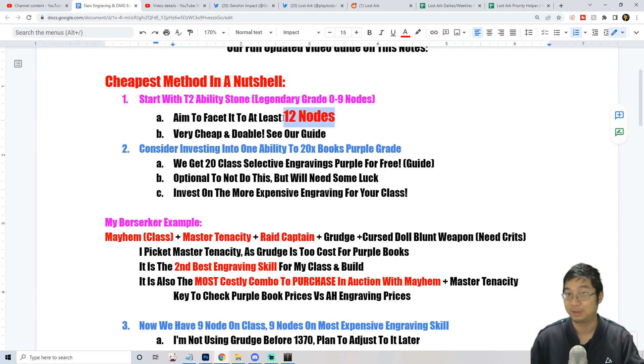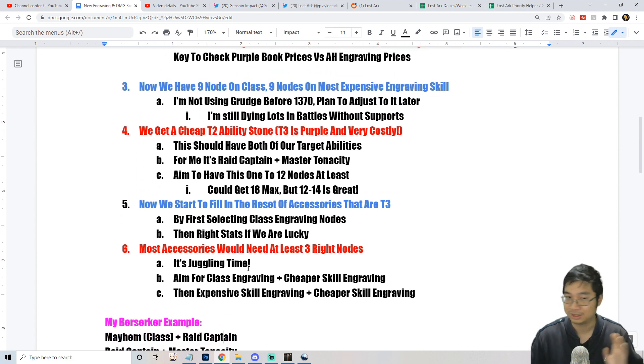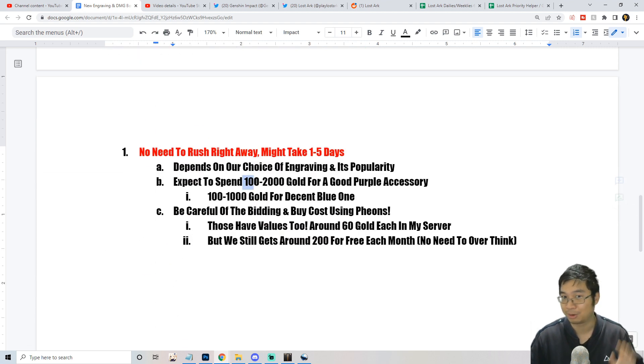Finally, one of the biggest savings is how to select and filter accessories with certain combinations of classic engravings. We'll be avoiding the most expensive combination and going for the cheapest combination: classic engraving plus the cheaper skill engraving, and expensive skill engraving plus the cheaper skill. This is one of the other amazing savings — if you go for the classic engraving plus the most expensive skill, you're looking at double or triple the price for accessories. That's how I got my accessories for about 100 to 500 gold instead of spending 5,000 to 10,000 gold.